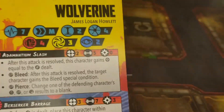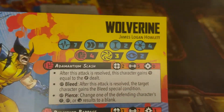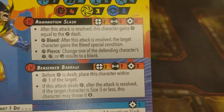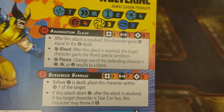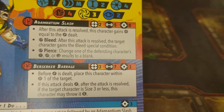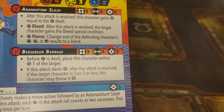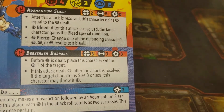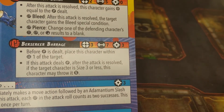And we've got Wolverine over here. Right off the bat, you can see he is a tough little bugger at 7 health and 4 threat with 4 physical defense — he's going to be a tough one, especially considering he's got a Healing Factor as well. He's got Adamantium Slash, which is basically the same as Claw Slash for Sabretooth — a Bleed and a Pierce. He's also got Berserker Barrage, which is kind of cool because it's range 3, but you place Wolverine within range 1 before damage is dealt — movement outside of regular sequence is always great.